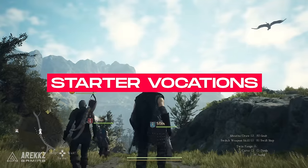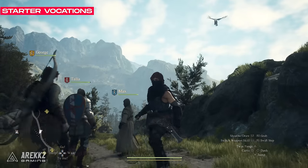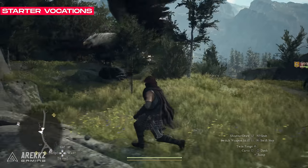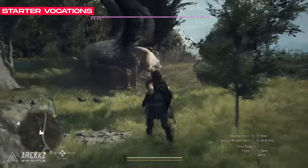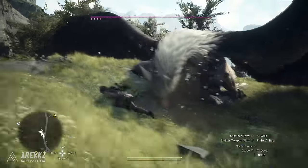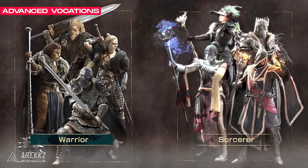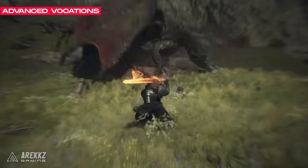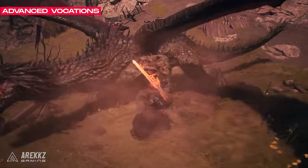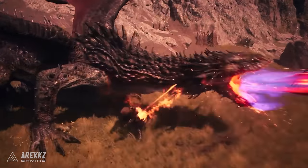Starter vocations are the most simple option available to you at the start of the game. These are like starting classes, however each one plays dramatically differently with their own strengths and weaknesses, and they are capable of dealing with the majority if not all of the monsters in the game in the hands of a skilled player. These are available to your player character the Arisen and also your party member pawns. Advanced vocations are like a stronger alternative version of the starting vocations — they play differently and have access to new weapons and skills, making them entirely new playstyles. These are also available to the Arisen and your party member pawns.